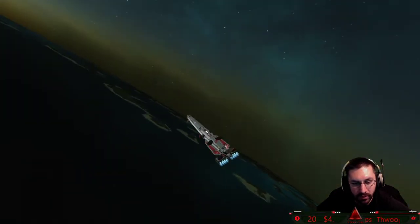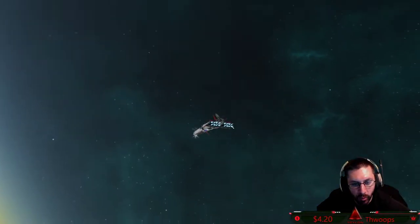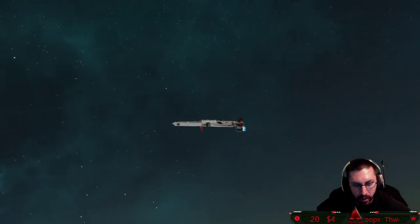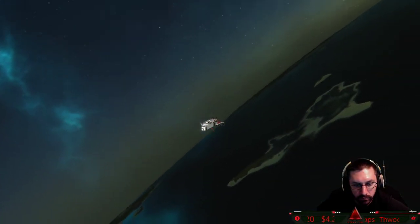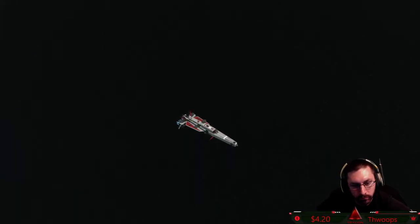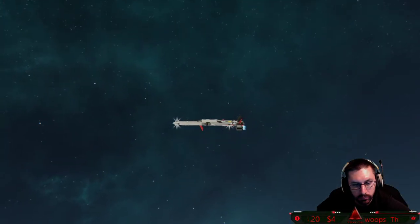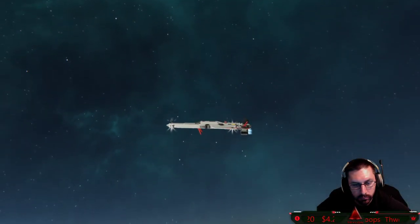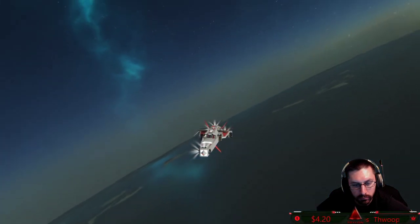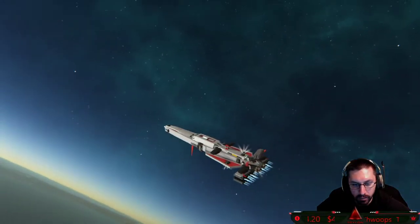So price-wise, if someone wanted this, would you sell them the blueprint or the ship? What kind of numbers are we talking? Yeah, absolutely. There is a little bit more refinement I want to do to make it unique from the actual customer ship before it's for sale. However, once it's for sale, the ship will probably be 50 million quanta for me to place for you, and 25 million if you bring your own parts. Okay, that's pretty good.